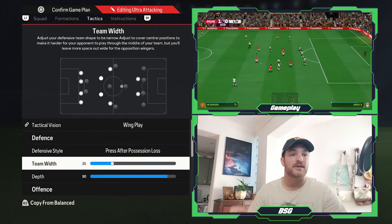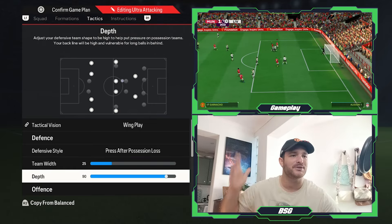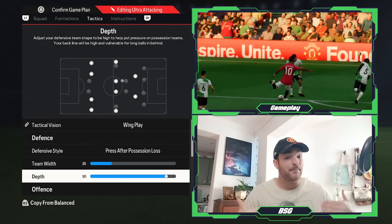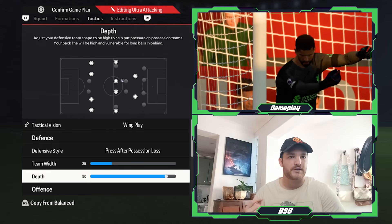As for the team width, it is set to 25, and of course the depth is set to 90 — the highest of lines. We had Harry Maguire on the field and it didn't goddamn matter because we were just winning everything. So you want to try and press that back line nice and high up the field, pushing and forcing the pressure onto the opposition as much as possible.